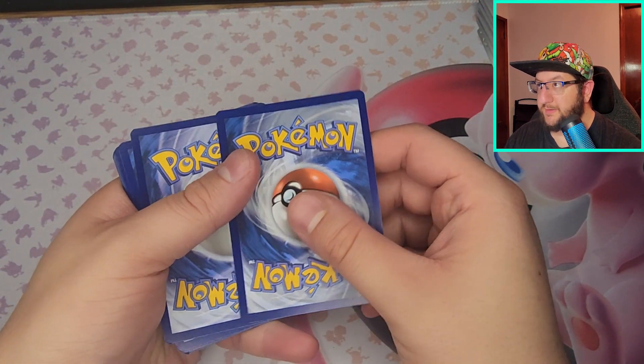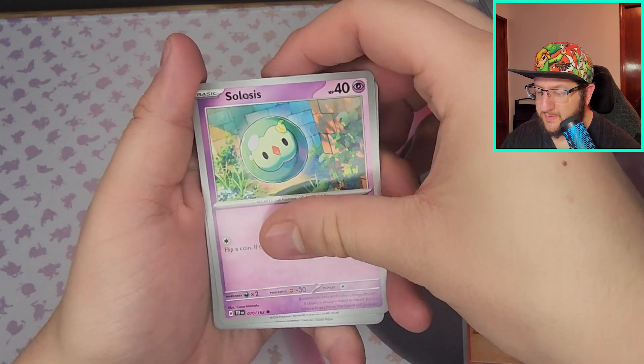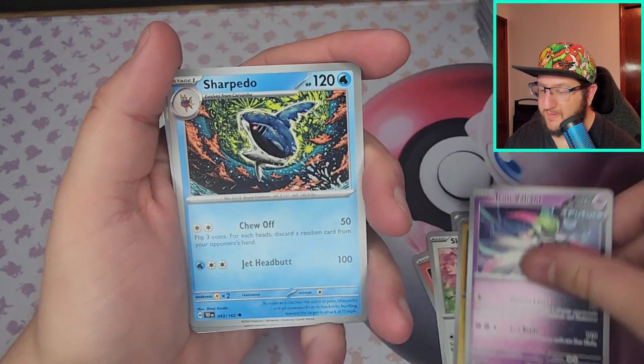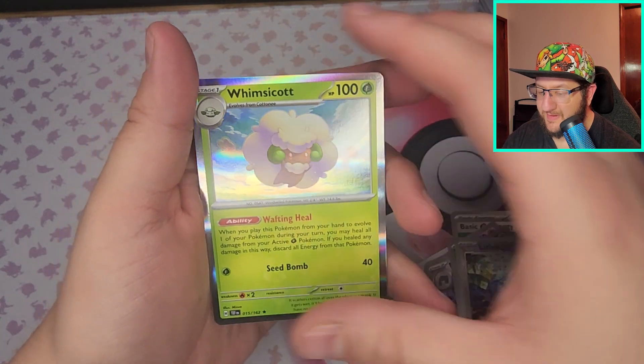Psychic, Grass Energy — got Slugma, Solosis, Skiddo, Electabuzz, Iron Valiant, Sharpedo, Metagross, Roselia, Roselia, Lickitung, and Whimsicott.